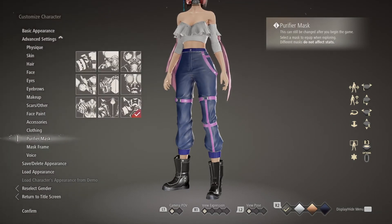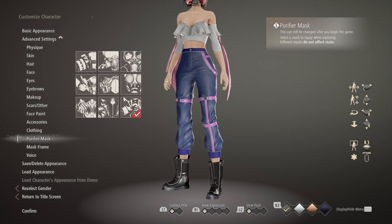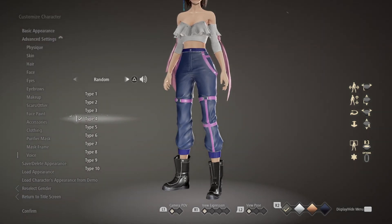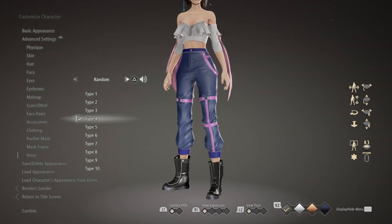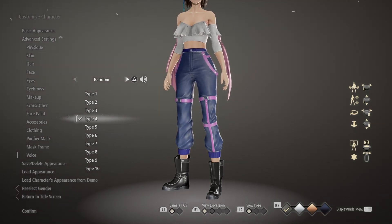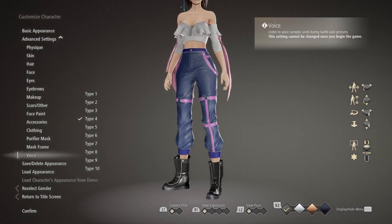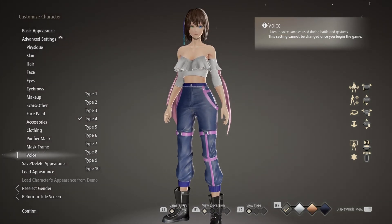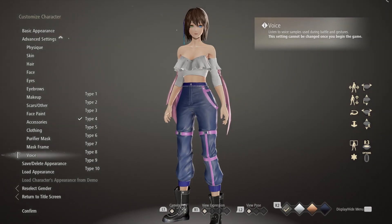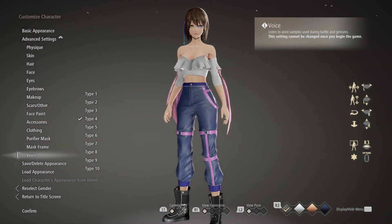For the purifier mask and mask frame, it doesn't really matter — just choose whatever you like. I prefer something that doesn't cover her entire face so you can see her eyes. For the voice, I went through all ten voices and this is the only one that slightly resembles Yuna — none of them really sound like her, but this one was the closest. Anyway, I hope you guys like the video and use this creation if you like my Yuna iteration. If you found it useful, please leave a thumbs up and subscribe for more. Until next time, take care.